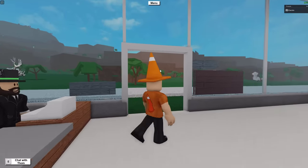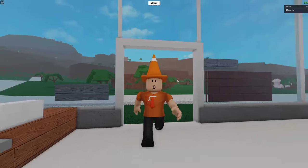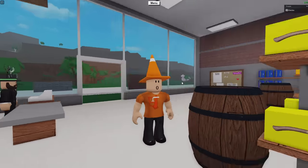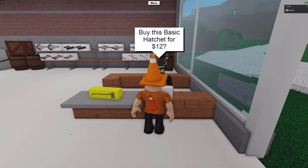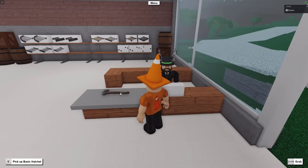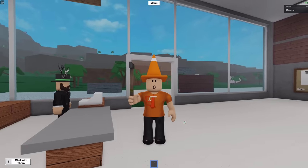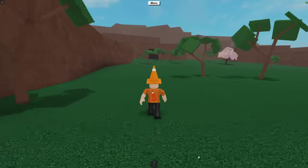Now if you don't know where this cave is, it's right behind me in the distance over there — we'll get to that later. But first, if you're a brand new player to Lumber Tycoon 2, you need to buy a basic hatchet. Simply buy it, then equip it by unboxing it and clicking E on it.